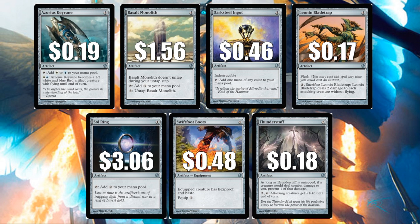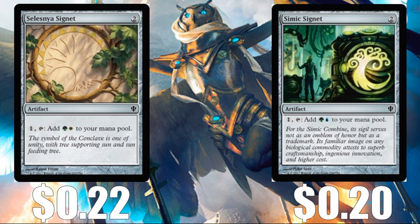For artifact uncommons, you'll find some color fixing plus a couple of interesting things. Azorius Keyrune at $0.19. Basalt Monolith at $1.56 is an awesome card — it's been printed a number of times but it's great for ramping into bigger stuff quickly. Darksteel Ingot at $0.46 is always great to have in Commander. Leonin Bladetrap at $0.17. Sol Ring at $3.06 — I gushed about this card yesterday; it gets printed a lot in Commander products which is keeping the price down, but it's phenomenal if you don't have a copy. Swiftfoot Boots at $0.48 is maybe not quite as good as Lightning Greaves in some situations but still pretty good. Thunderstaff at $0.18. And you also get some Signets: Azorius Signet for $0.22 and Simic Signet at $0.20 — great to have for Commander or cube.